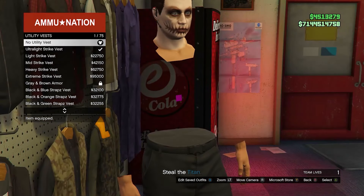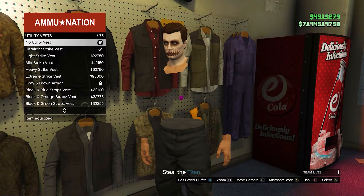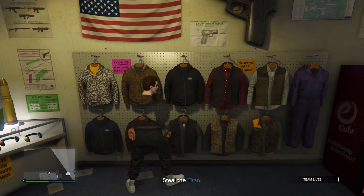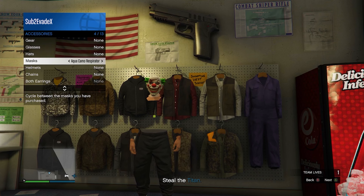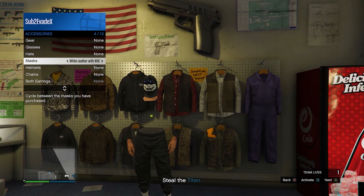Now if you see a little pink square in the middle, unfortunately you can't actually remove that — it is going to be there. But most of it is actually invisible. So now you can go ahead and equip any masks or anything you want onto the outfit, and then go ahead and re-save this outfit.